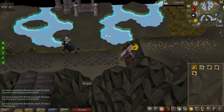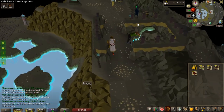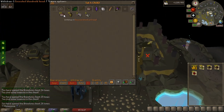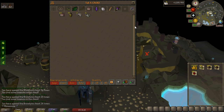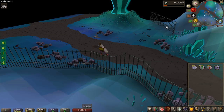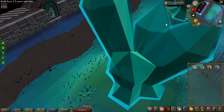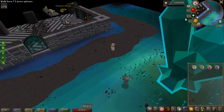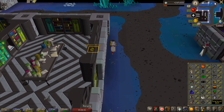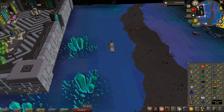Let me show you how many ensouled heads I have in my bank. Pretty much every single ensouled bloodveld head gives 20,000 prayer experience. I have 62 regular and 19 ensouled giant heads, and I'm currently 64 prayer. After using all the bloodveld heads and pretty much all the giant heads, I am now 79 prayer - I just need one more level for 80, but with the items I currently have I can just barely not reach it.